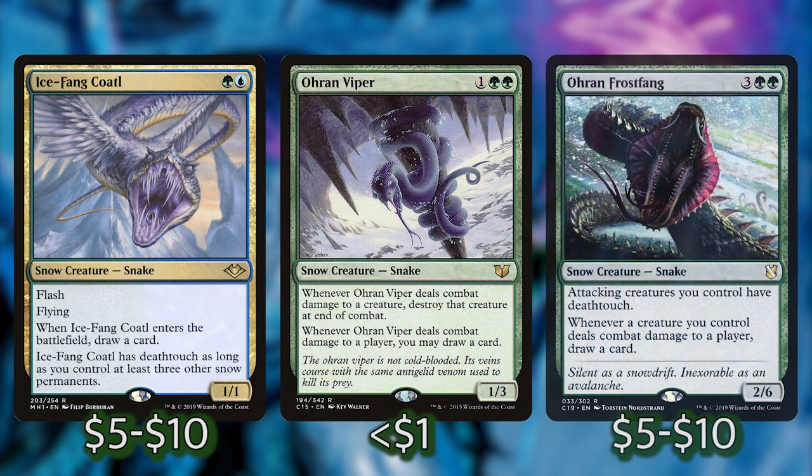Now that we've gone through the main strategy points, let's talk about the rest of the good stuff that comes with snow. We're going to be playing a lot of snow permanents and all of these synergize really well. First, we have some snakes: Ice Fang Coatl, Ohran Viper, and Ohran Frostfang. All of these will have some form of deathtouch — Ohran Viper's effect isn't exactly deathtouch but works similarly in most cases — and all three of them will draw you cards, providing nice card advantage.